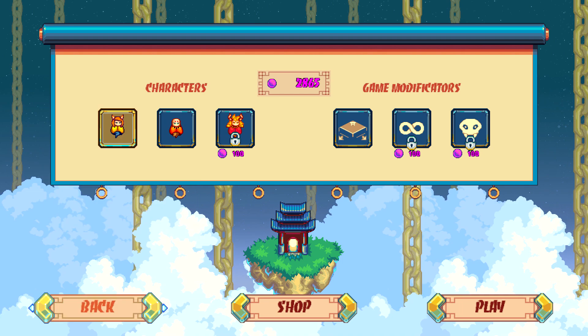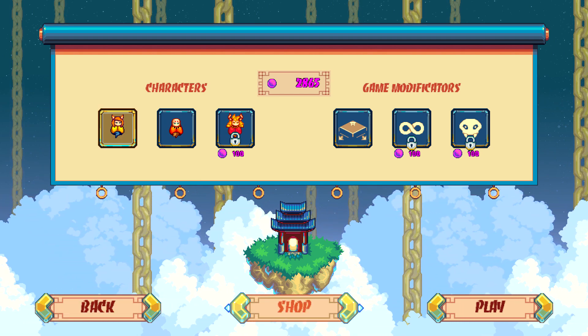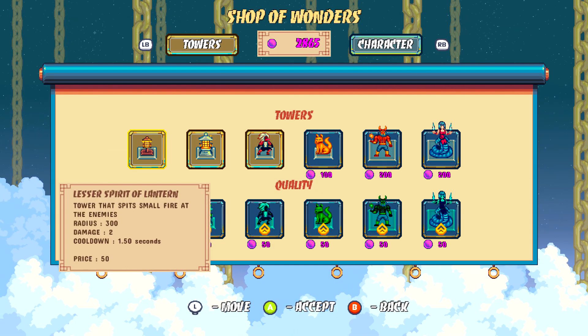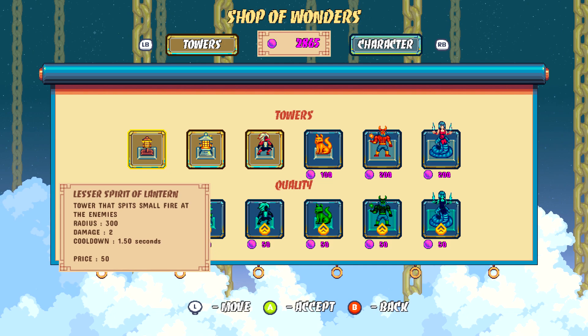Once you have enough money saved up, make sure you go to Play. You want to make sure you head over to Shop — this is going to take you to a further section in the store. Once you are there, you're going to need to go over to the Character tab, so hit right bumper to switch on over.